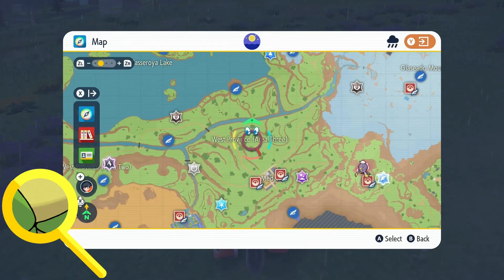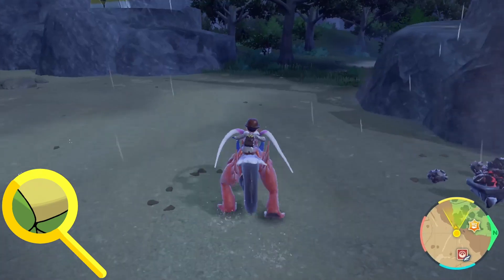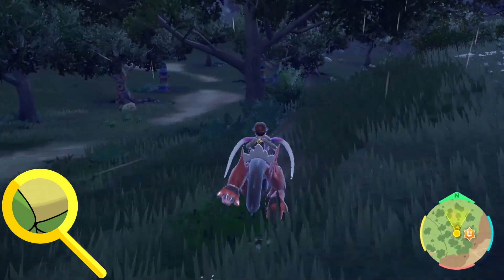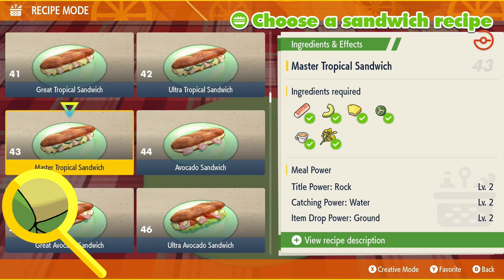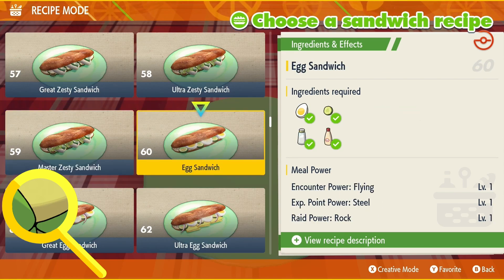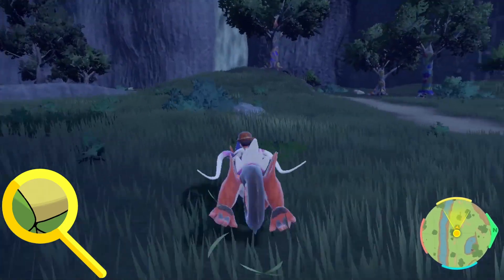I'm thinking like Victory Bell, Weepinbell, but they're not here. I have a decent idea. I can't wait to see what your wrong idea is. Wouldn't it be evil if I gave you a shiny Pokemon? That would be evil. I thought about it. Who in their right mind put sausages on a sandwich like that? I don't know, but I think anyone who stacks a sandwich like that has been wonked on the head one too many times.